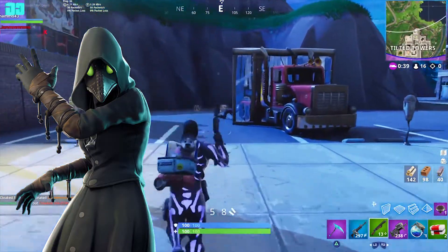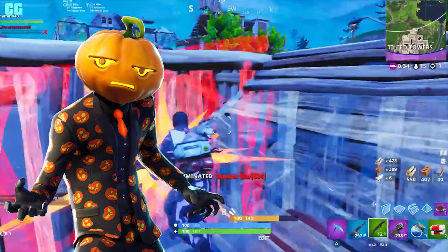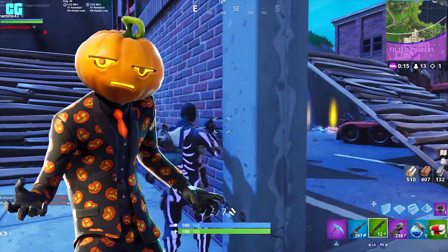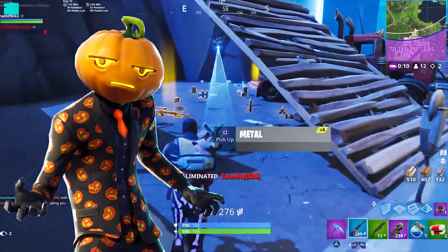Scourge, which is an epic. Jack Gourdon, that's an epic. Jack Gourdon is the one I'm gonna buy along with the other pumpkin skin, Hollow Head.